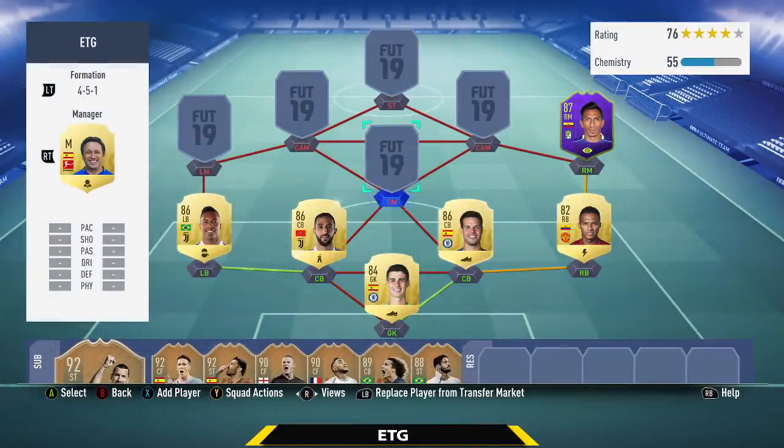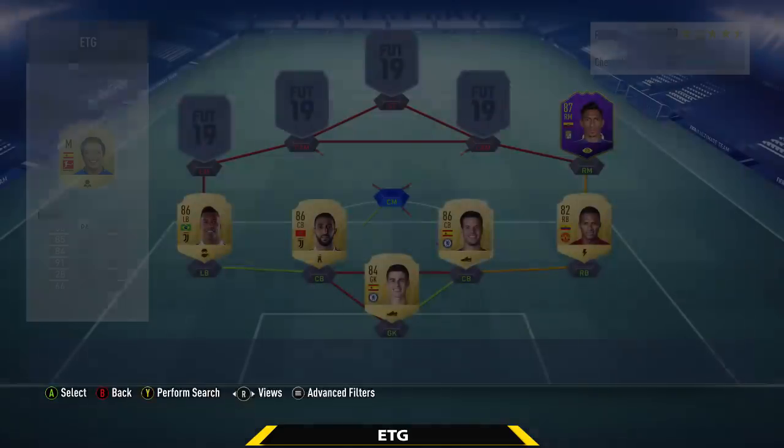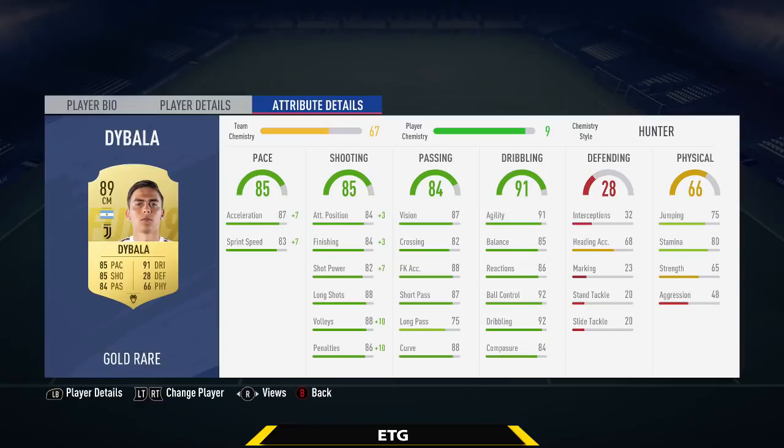Moving to the midfield, the center mid position is going to be filled by a center attacking mid — that is Paulo Dybala. I don't play him as a center mid; this is only to get chemistry. He has an amazing shot, really good on the ball, 88 long shots, 91 agility. I think he's kind of underrated on FIFA. He played great in this team and he's only about 50k.